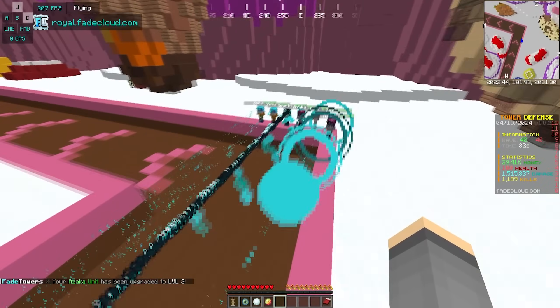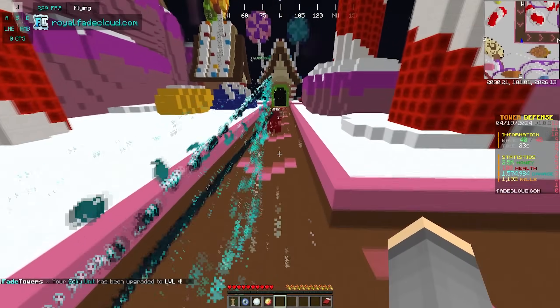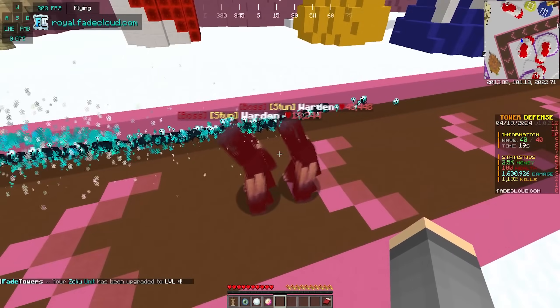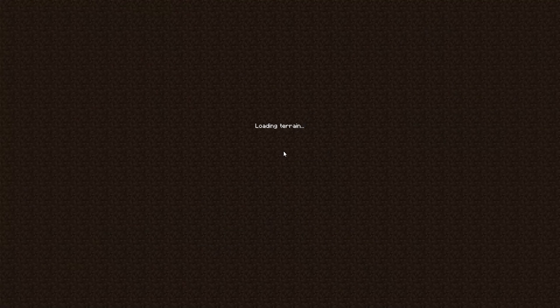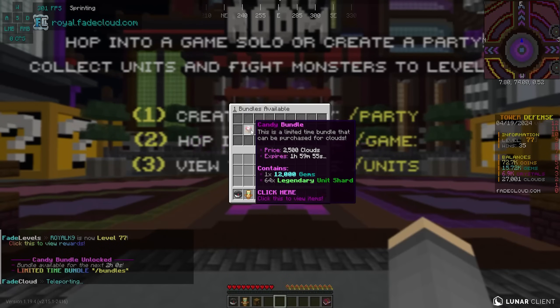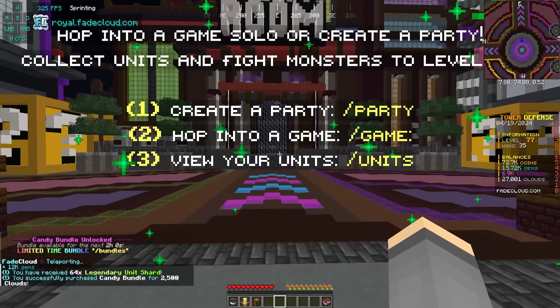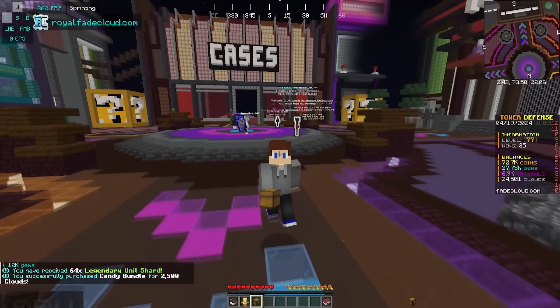There's a Warden right here with so much health - that's a little scary, but we can afford to upgrade him. Oh, there's two Wardens! No, no - we're good. That's gonna be the game right there - 1.6 million damage! And wait - I unlocked another bundle: the Candy Bundle! 64 legendary unit shards - thank you very much. I didn't even realize that was a thing!